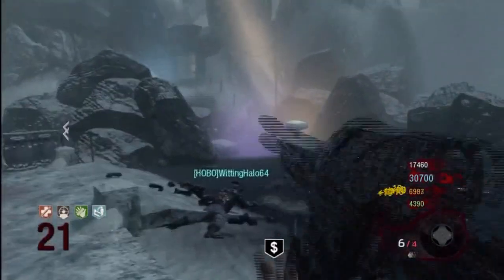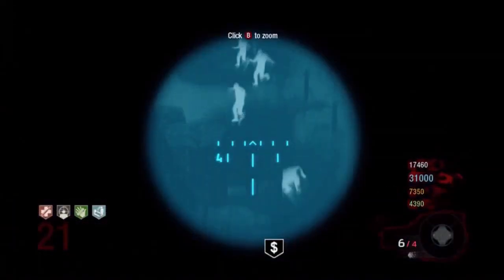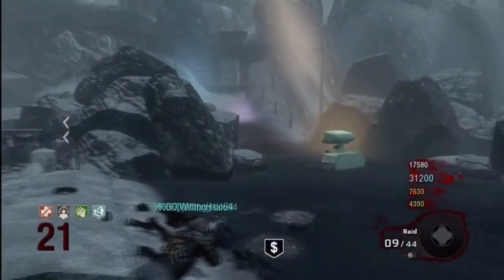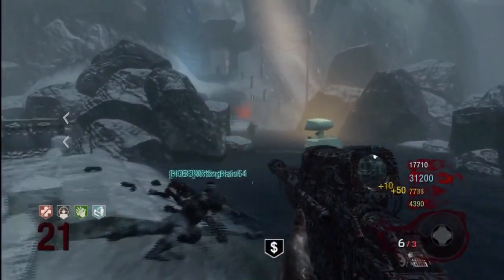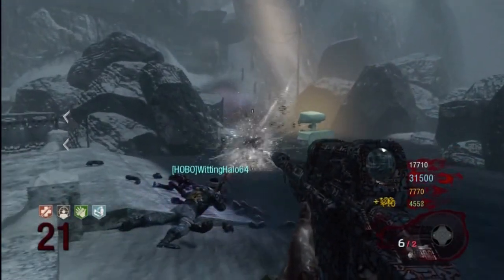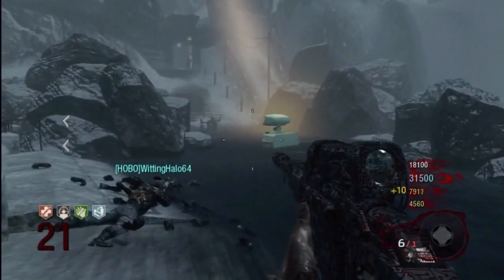The next category is Least Splash Damage, and this one goes to the Blundergat, because the Scavenger has a lot of splash damage and you'll down yourself a lot if you don't have Juggernaut or PhD Flopper. The upside to having the Scavenger is that in Call of the Dead you can actually get PhD Flopper, and then it has no effect on you at all — you won't get injured at all. But if you take PhD Flopper out of the equation, this one goes to the Blundergat.